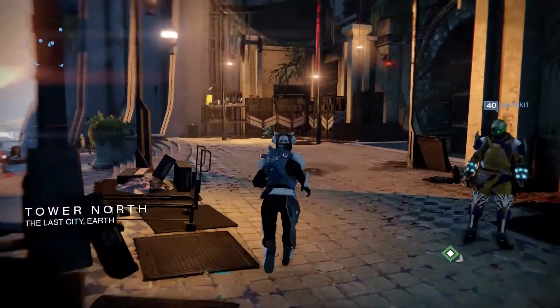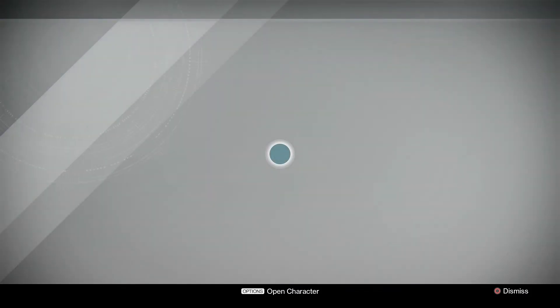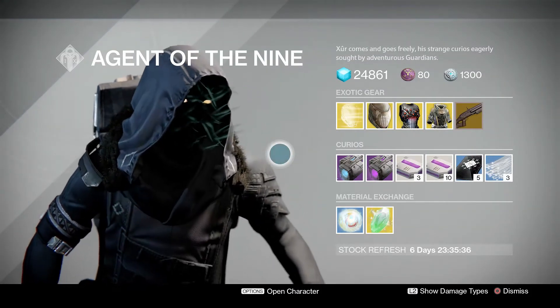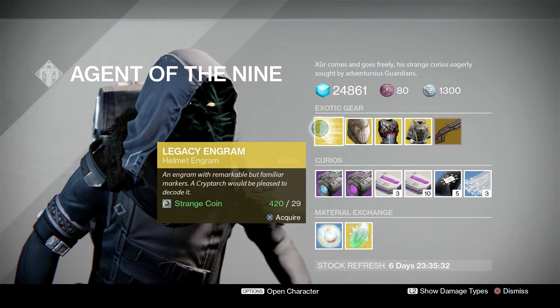Hey everyone. Showing you Xur's location and inventory for this week — he's located in the Tower, to the left from spawn across from the Speaker. First we have the Legacy Helmet Engram, year one stats for a slap in the face 29 strange coins.